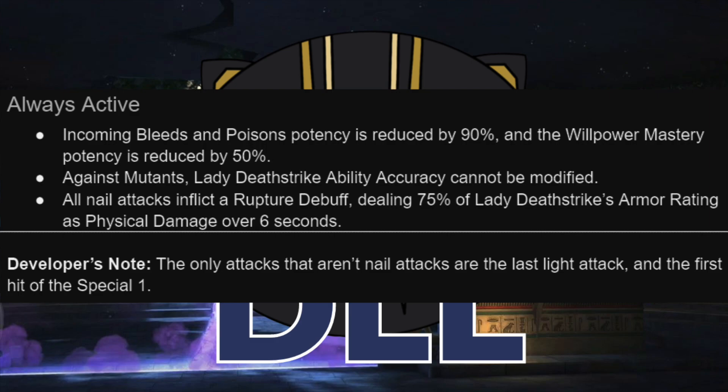Against mutants, her ability accuracy cannot be modified, so she works just fine against Magneto or Domino. And all of her nail attacks inflict a rupture debuff dealing damage based directly on her armor rating over 6 seconds. The dev note specifies that the only hits that aren't nail attacks are her final light attack and the final hit of the special one.